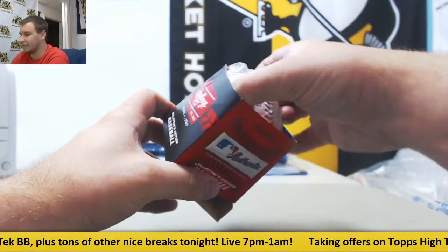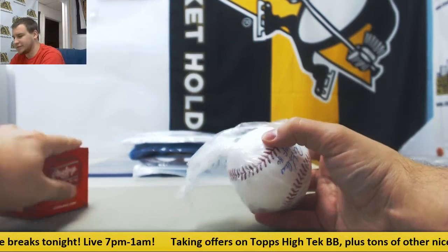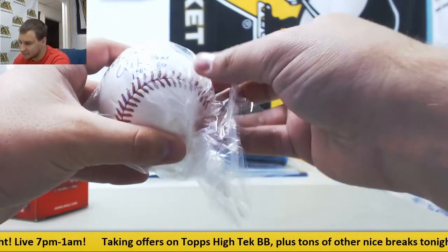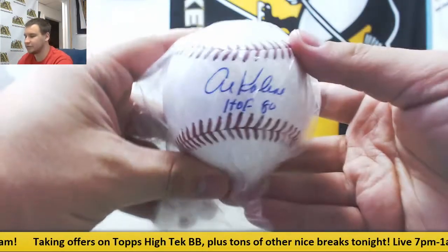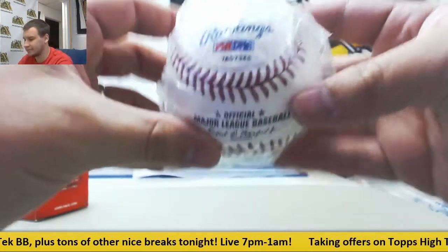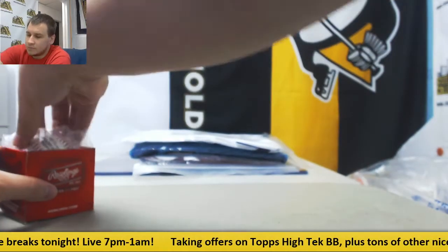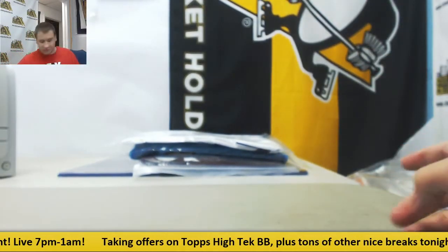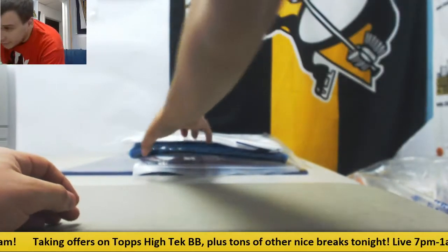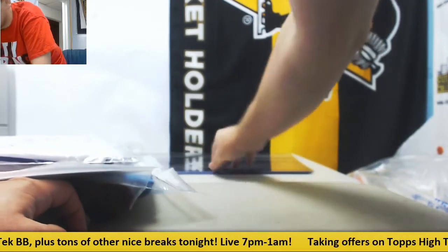Next up, an Autographed Baseball — this is an Al Kaline Baseball with a Hall of Fame inscription. That is PSA Authenticated, Official Major League Baseball. Do we have four of these? Yes, we do.